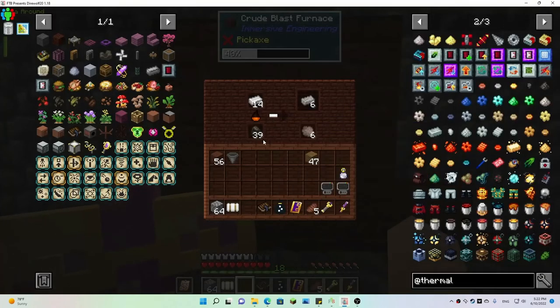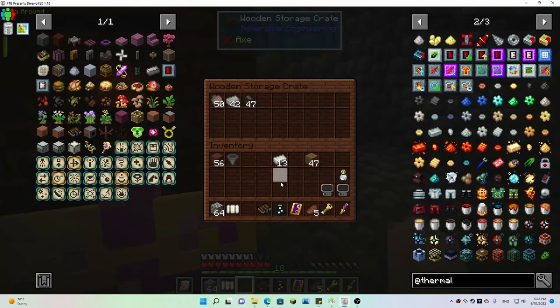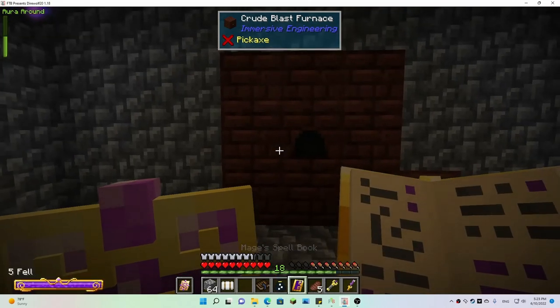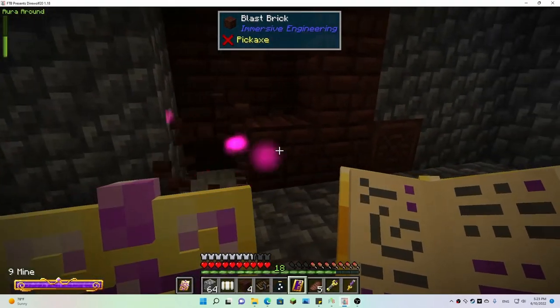Let's stop this and just take everything out except for one and let that finish up. When it's done we'll tear this thing out, although it might not be good to stick it in the wall if it's gonna have to be automated from behind. I guess I could just stick a drawer back there with the void upgrade and just have it store the slag, then destroy it when it gets too full.